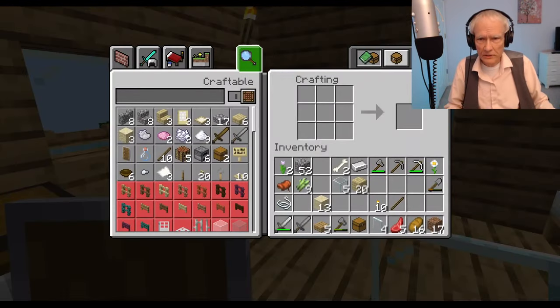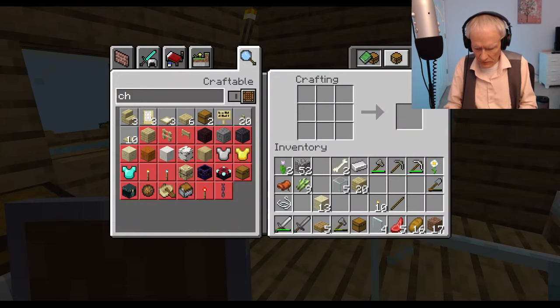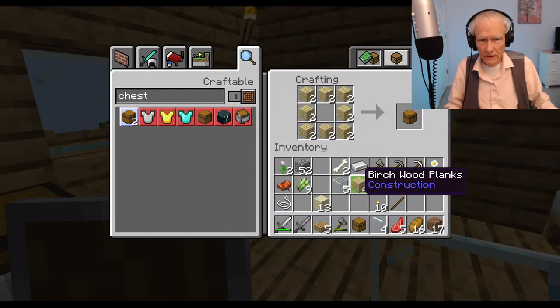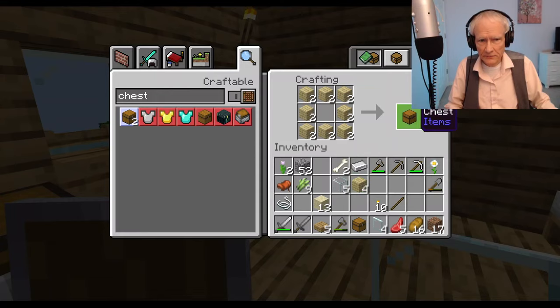Let's go to the crafting table and see what I have here. The chest — I have a bunch of birch wood planks, and there's enough for one chest. I guess it doesn't matter what kind of wood.